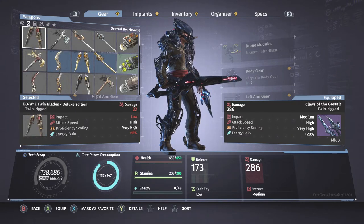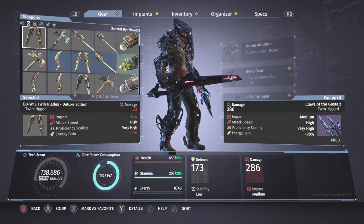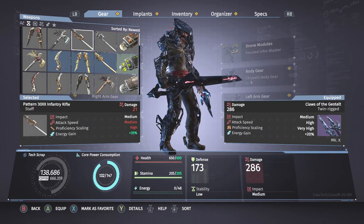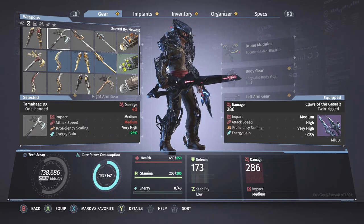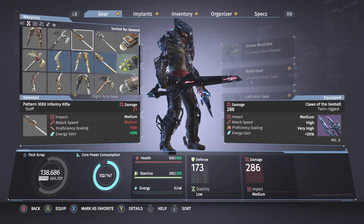The third variant of each weapon is the Boss variant. There are three different bosses, each which have different types of weapons. The first one is Totem Wolf. He uses the Tomahawk DX and the Pattern 30 XX Infantry Rifle. In order to get the weapons off of each boss, you have to chop off their right arm or whatever arm is carrying the weapon. For the Twin Blades, it doesn't really matter which arm, but typically just go for the right arm.